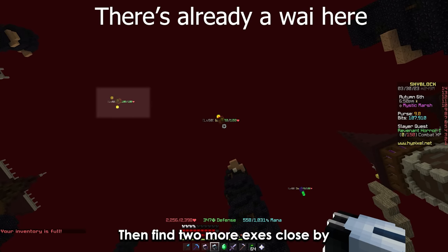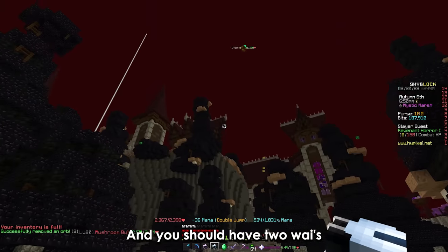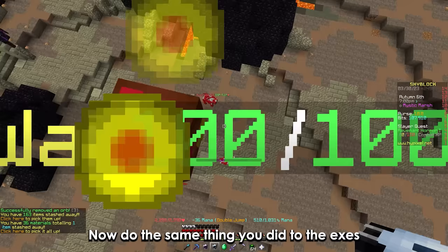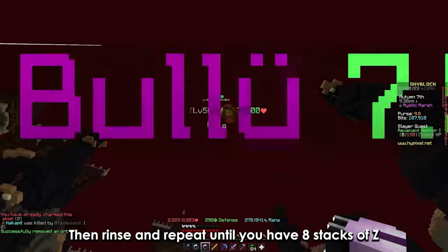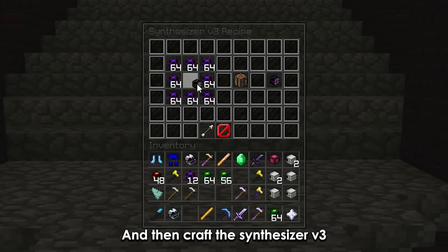Find two more Xs close by and do the same thing to create two Ys. Then do the same thing you did to the Xs with the Ys and you should be able to get a Z. Use your atominizer to harvest two Zs, then rinse and repeat until you have eight stacks of Z, and then craft the synthesizer V3.